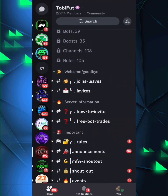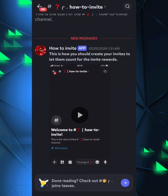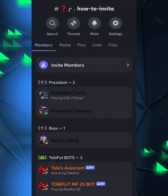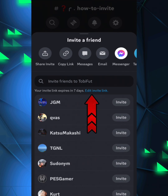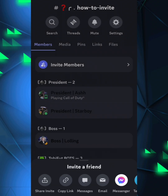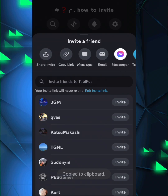The main way to get bot trades is inviting people. Go to the 'how to invite' channel — click on 'invite members', then edit the invite link and set it to expire after 'never', so your friends can join whenever. Make sure you save it as well.